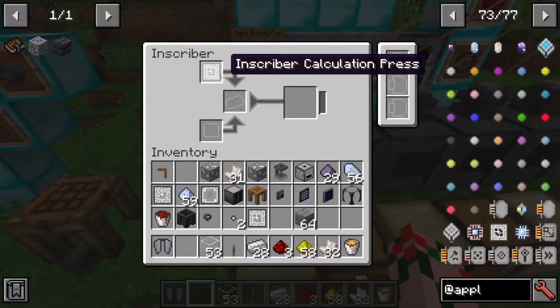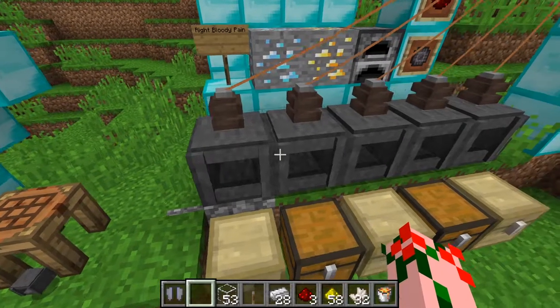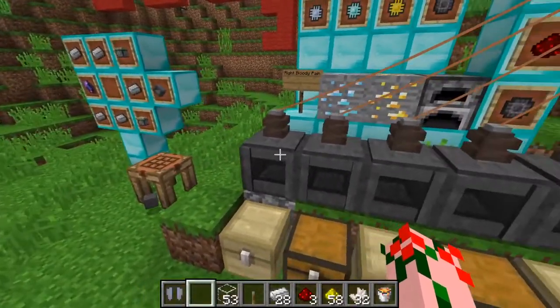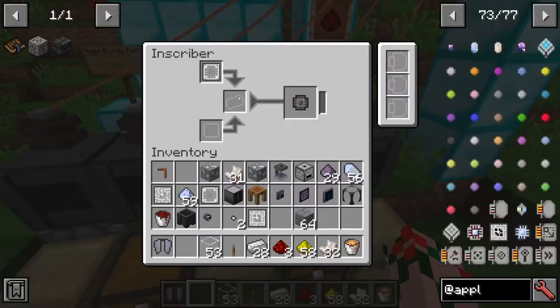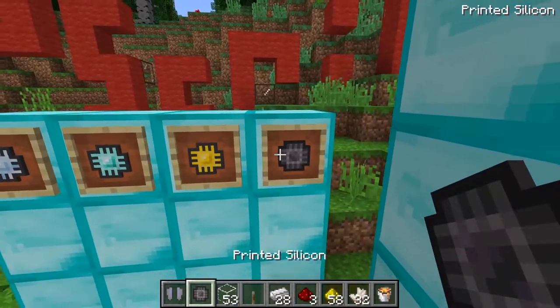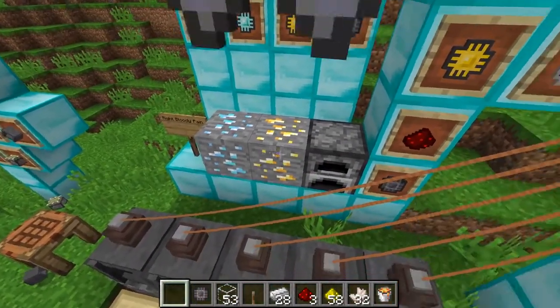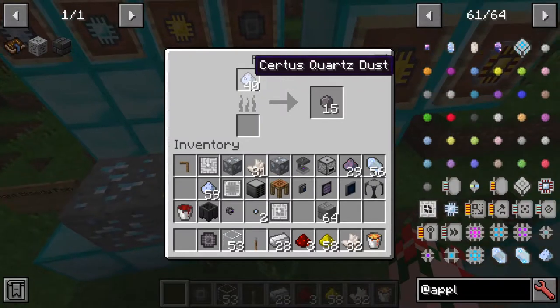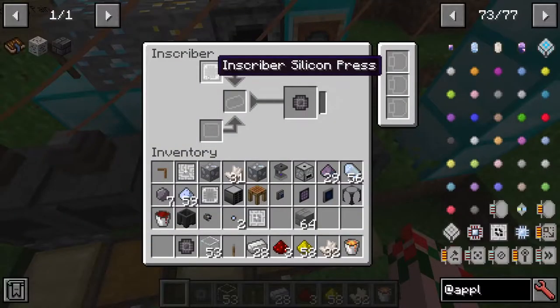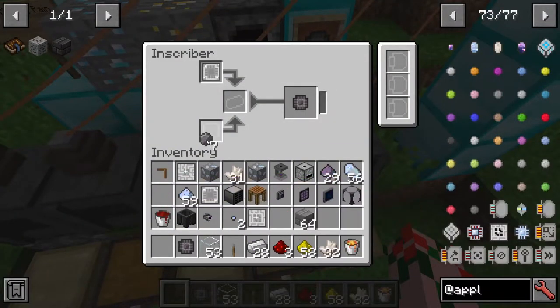Inside your inscriber, you put the inscriber press that you want. I recommend actually having five inscribers, because it will make your life a lot easier — you don't have to be switching them out all the time. There are four kinds of things you can print. First is the silicon — you put quartz dust into it and it will make silicon. You take that silicon, put it into the silicon press inscriber, and it will make you a printed silicon.